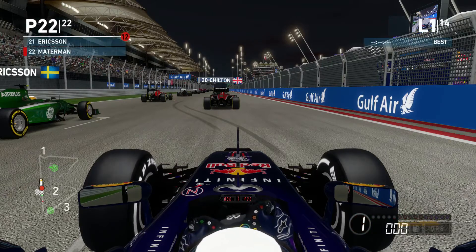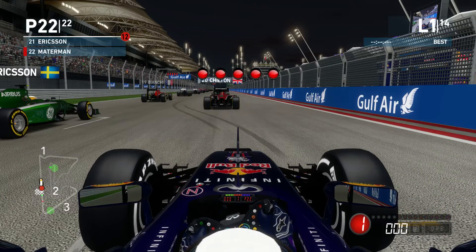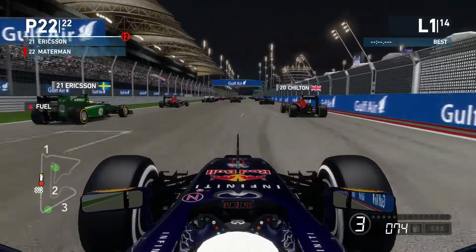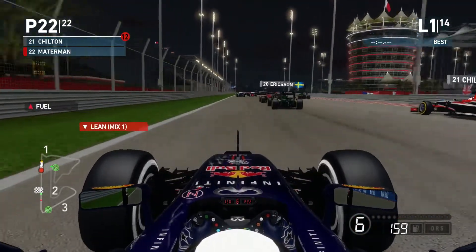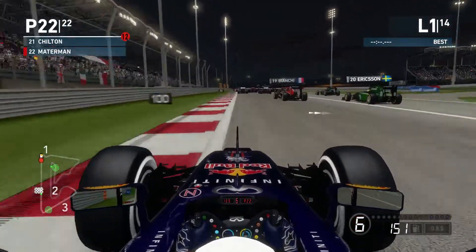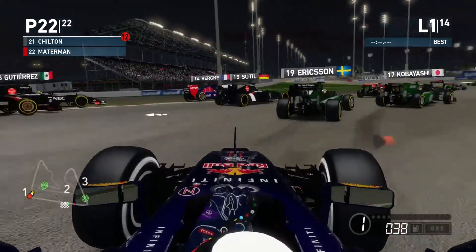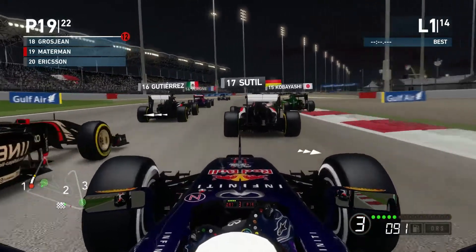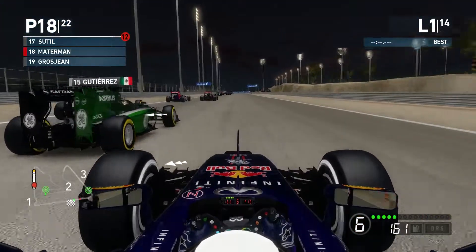We sit in last place as the five lights come on. It's lights out and away we go — got a decent start there but still not the greatest. Now we're compromising into turn one on the outside, really should be heading for the inside line but never mind as we fly through it. Going for the undercut on the inside line — there's Adrian Sutil going quite slowly and Kobayashi — up into 15th place as we pull to the inside.